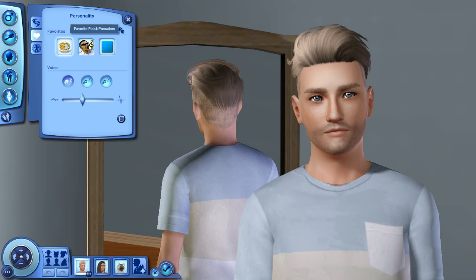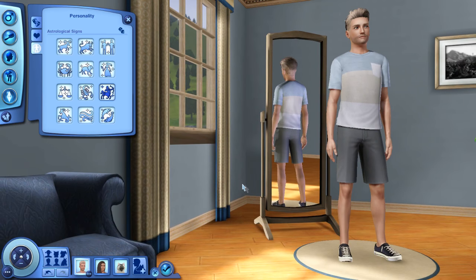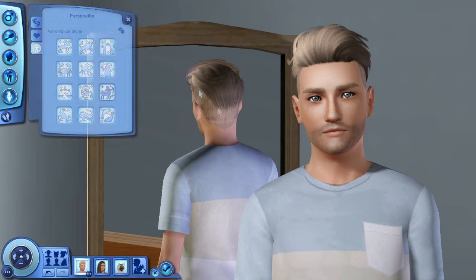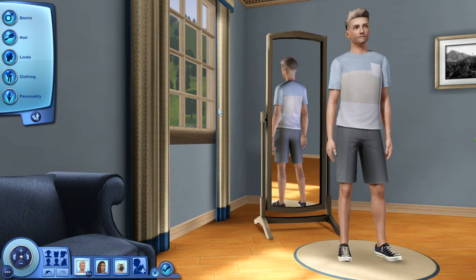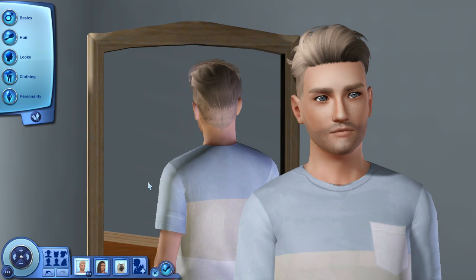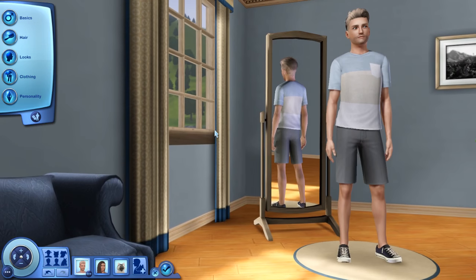For his favorites, his favorite food is pancakes — which sounds delicious right now. His favorite music is R&B and his favorite color is aqua. His astrological sign is Sagittarius. This is Ryland — he's going to be the dad of the family. For his career, I want to put him in the teaching or education career. I see him just being a teacher, working with kids at school. He's definitely going to be very involved with his kids' lives and with lots of pets.